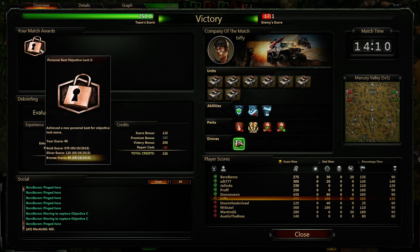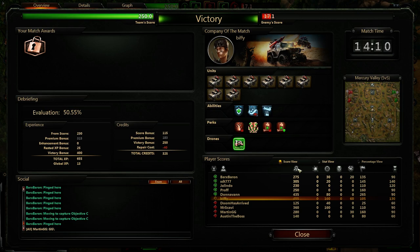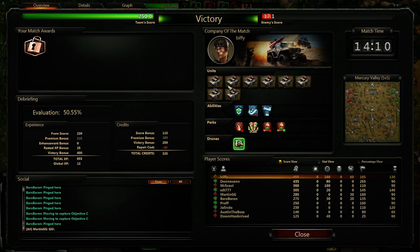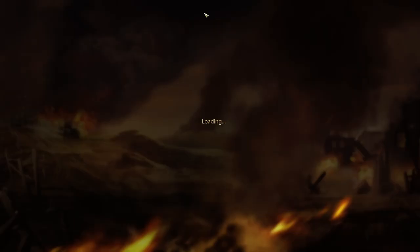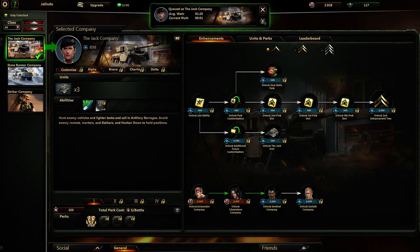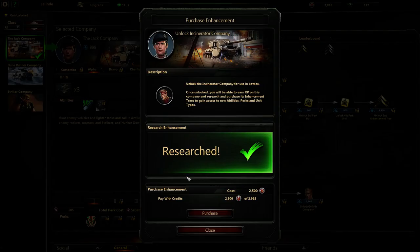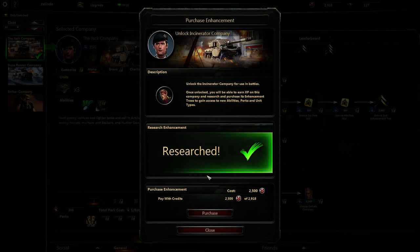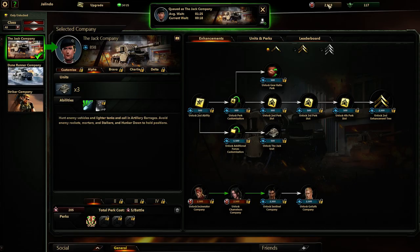Personal best, objective lock, streak or whatever. How do we do on the score? Worst score — we really took a pounding. The very first battle, we lost two tanks. It was not good. You can see down at the bottom, I've already unlocked the incinerator and the chameleon. You have to research it and then purchase it with these credits. I don't know how to obtain more of these credits other than I guess you get them from playing. It's weird how they have a research section and then a credit section. I assume these are more rare.